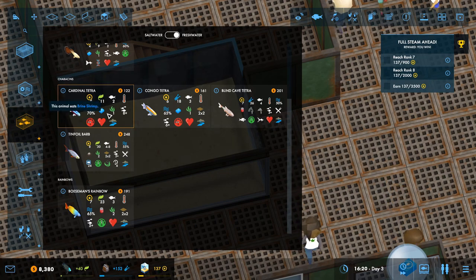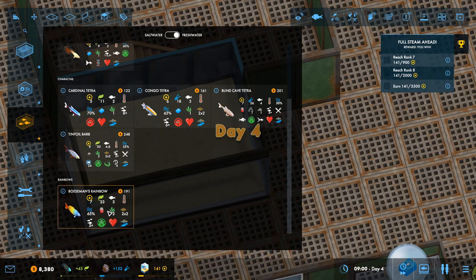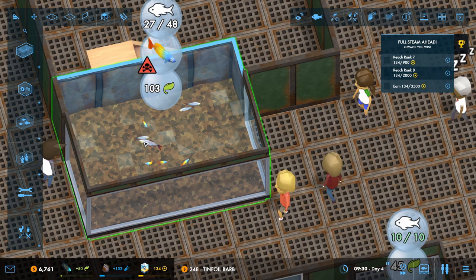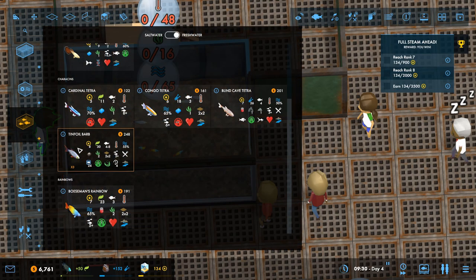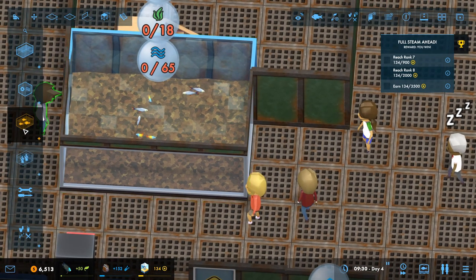I should probably pause it so the fish are safe. The Bozeman's rainbows don't grow up, but the tinfoil barbs do — so one, two, three. They're going to double in size basically. I feel like we can fit some more in. So if there's four in there, add another 12 to that — that's 45 total capacity. That's enough. We'll put another Bozeman's rainbow in there.